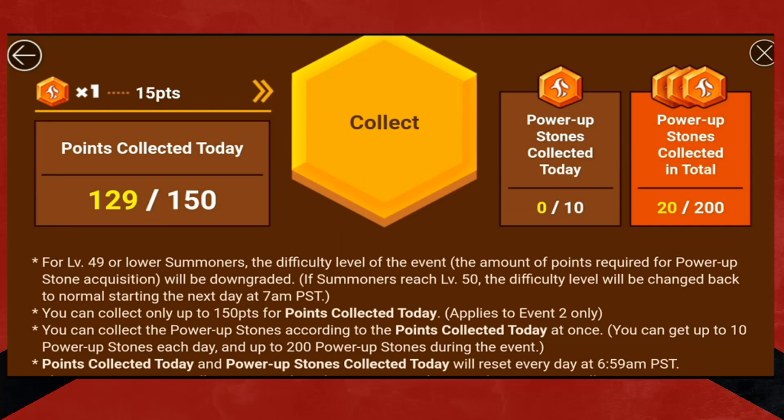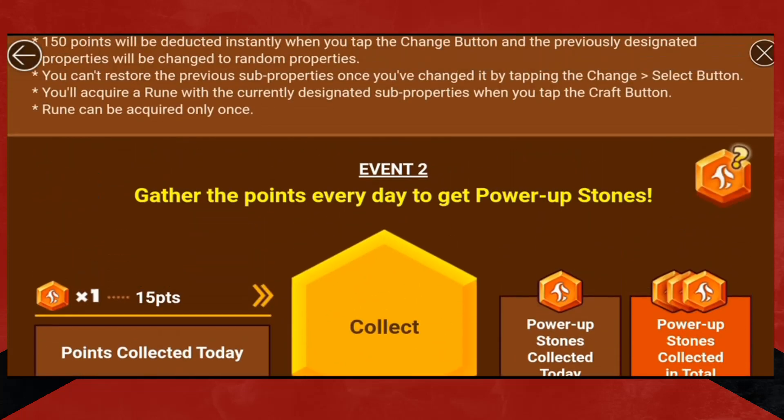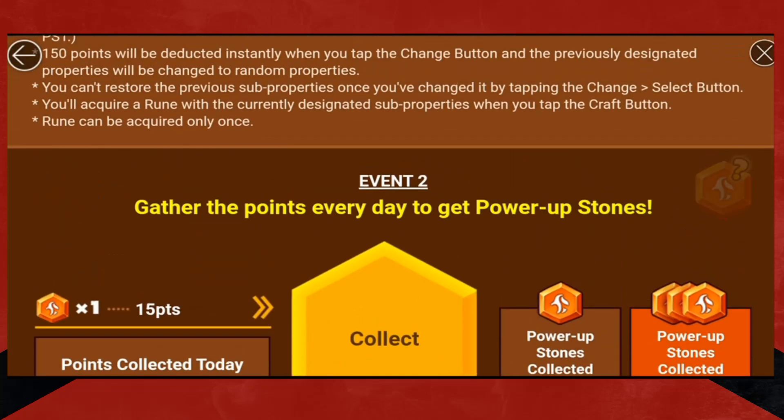Power-up stones are great for progression. Use them on your six-star runes — your legendary six-stars if you have them, or your hero six-stars if you have them — and just going from plus 12 to plus 15. It gives you like a 10% better chance at powering up or something like that. Use them from plus 12 to plus 15 on those runes you really want to get to 15 — your percentage slots, fours and sixes, your speed slots too.